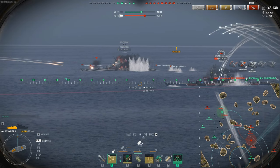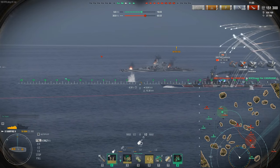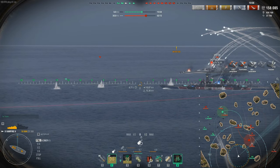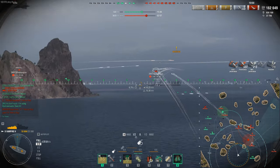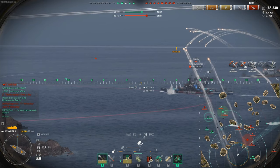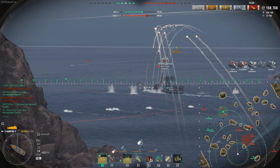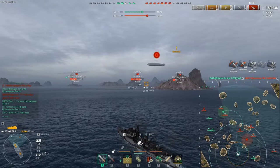We're trying to mitigate the Montana's repair as much as we can, then once he angles away we'll switch back to HE to start a fire. Hopefully our friendly Montana can take out the enemy Montana. Look at how much hate we're putting on this flank — they've got five ships to our two, and we're still holding their advance as best we can. We just need our team on the northwest side to get their airship going.